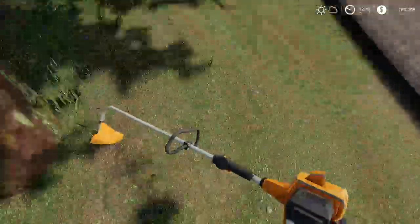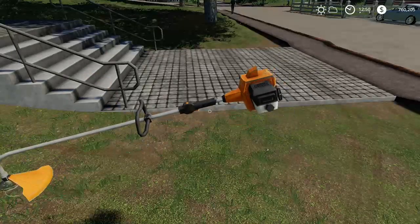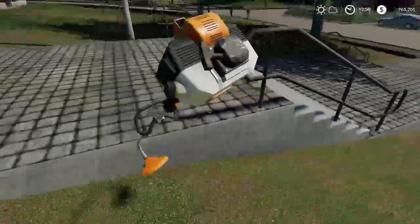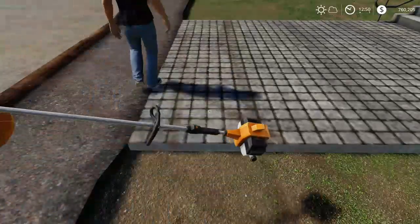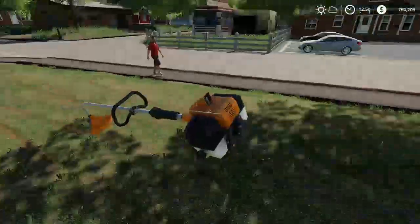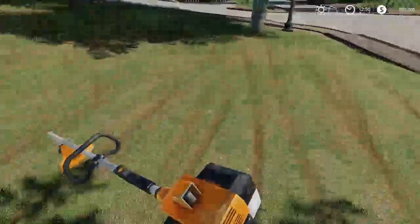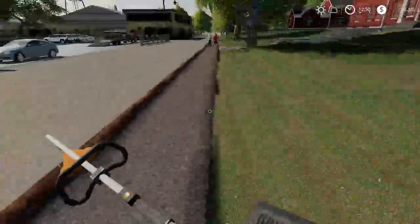Just get a little close up around the tree there. Then we can get here. There we go, just get right there on the sides. Make sure that gets all mowed. Alright, get the other side. Get around the tree here. Alright, we got around the tree. Let's get around this tree, and the light post. Here we go, we got her done.